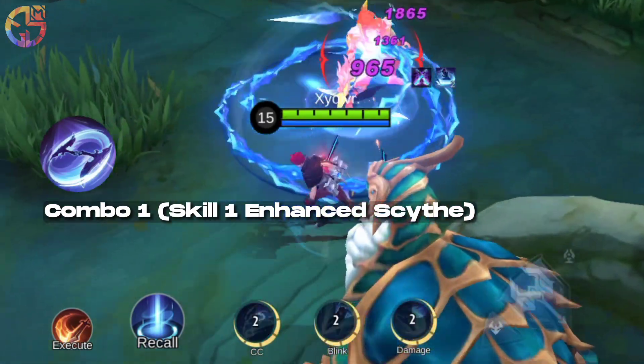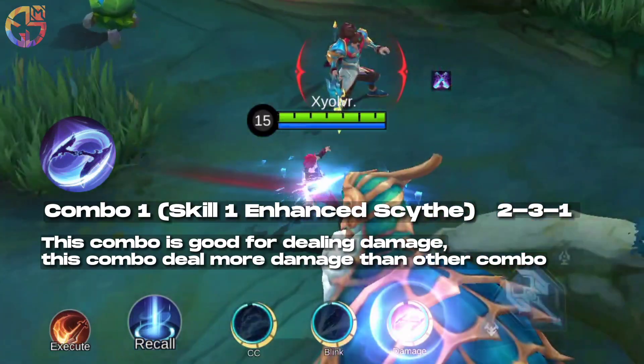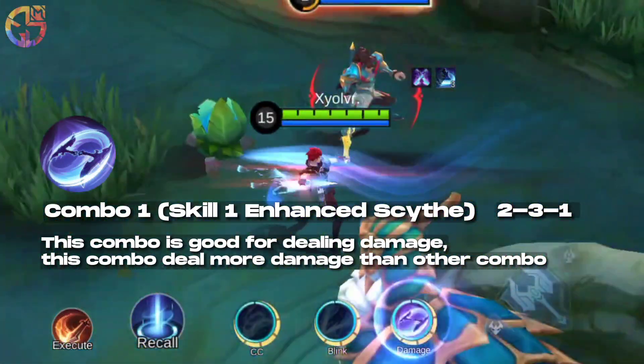Combo 1: Skill 1 Enhanced Sith — sequence 3-1. This combo is good for dealing damage. This combo deals more damage than other combos.